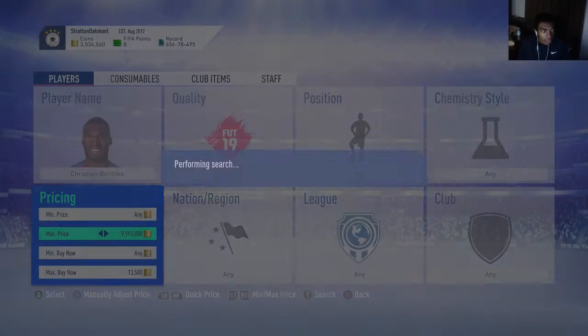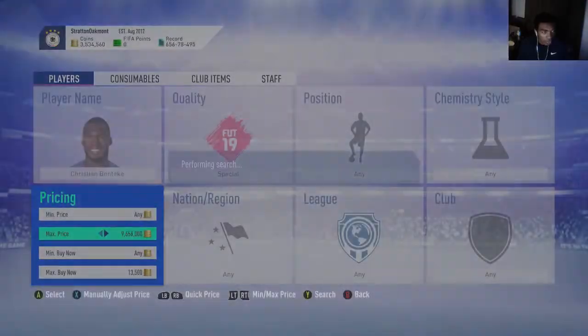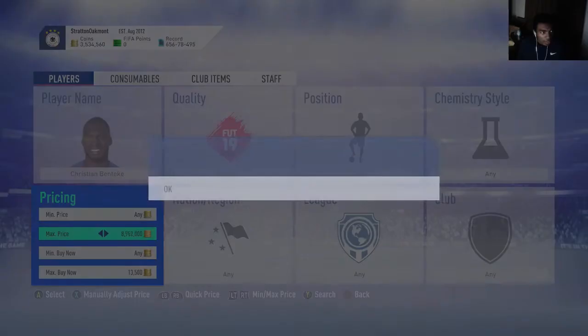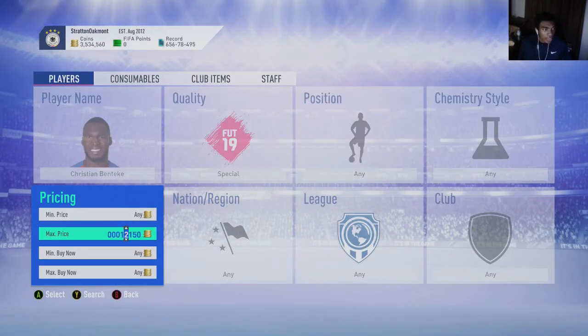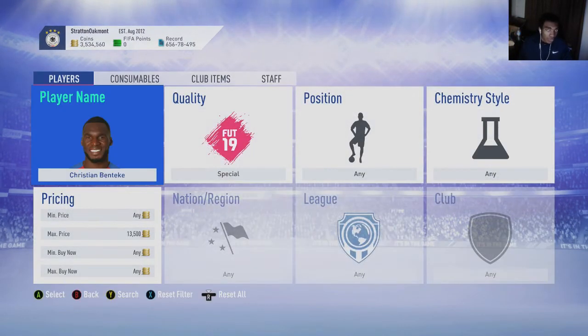So you take the max buy now price up to 13,500 and keep searching until something pops up — that's how you snipe. If nothing comes up on snipe, you take it up to 13,500 and start trying to win cards on the bid. That's how you snipe and mass bid. For best results, I'd recommend doing these filters from around 1 PM UK time to midnight UK time — that's when the most people are on the market and cards are highly volatile.